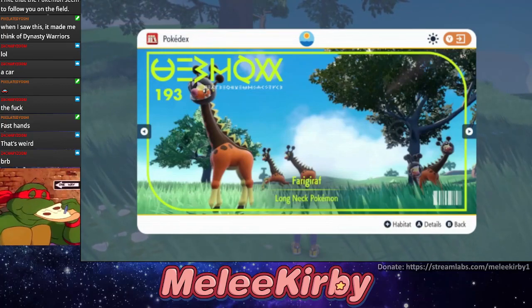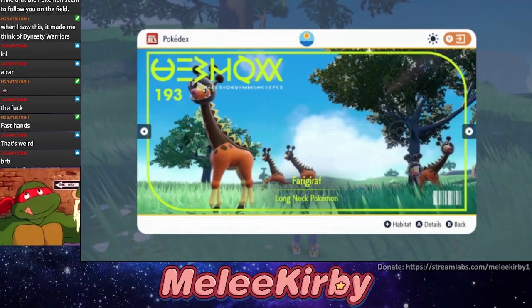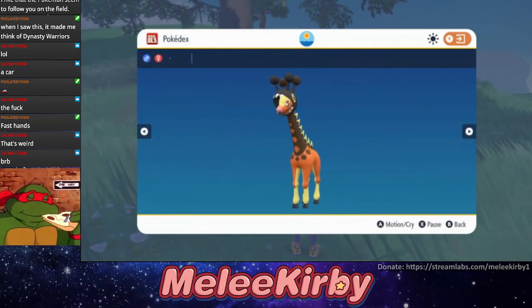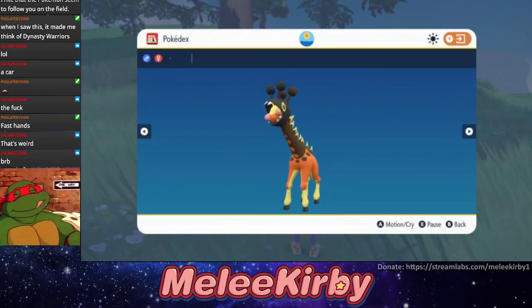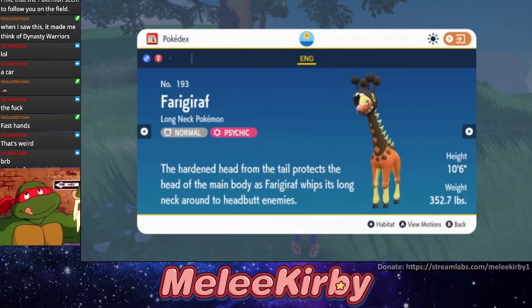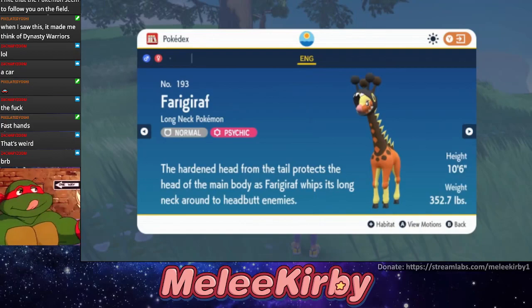In the Paldea region's Pokédex, you can see photos of Pokémon as well as information about them. Let me go back and read that. The hardened head from the tail protects the head of the main body as Farigiraf whips its long neck around to headbutt enemies. Normal and Psychic type — even better.